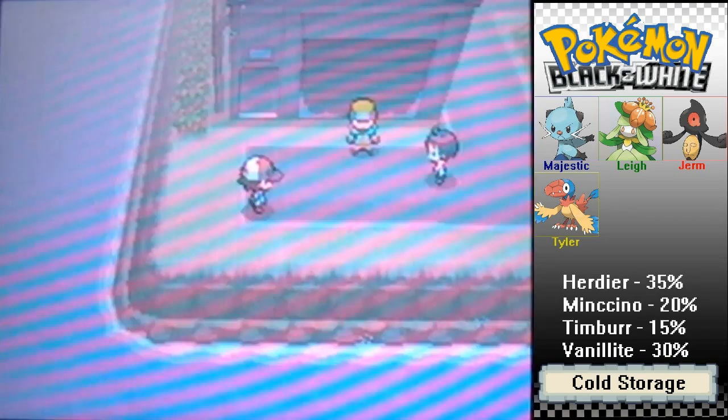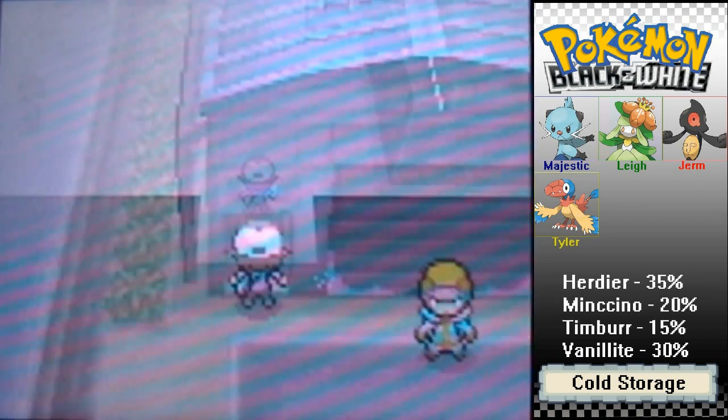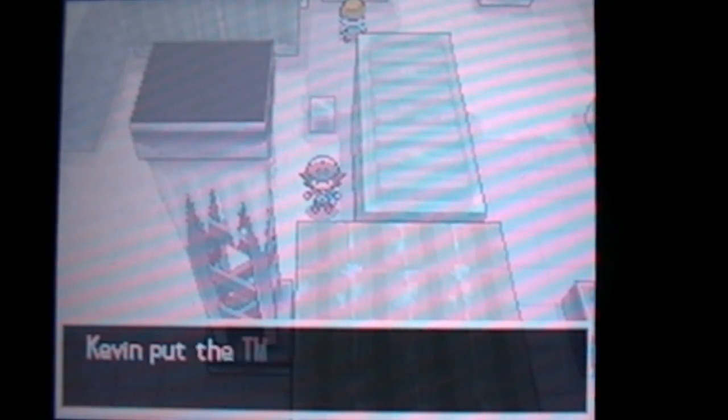We're all set with our Pokemon and just ready to head in. Now in here, you can automatically see that it's very cold and white, and it's hard to see on the camera — it doesn't pick it up very well. There are also some sliding ice puzzles, like there always are in Pokemon games. Down here there is a really good TM — TM for Scald, which is an 80 base power water move that can actually sometimes burn.